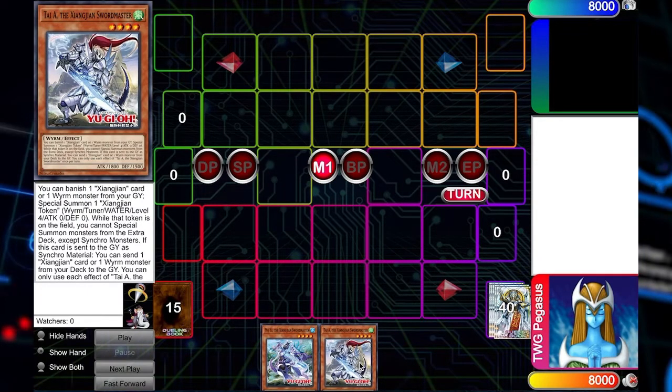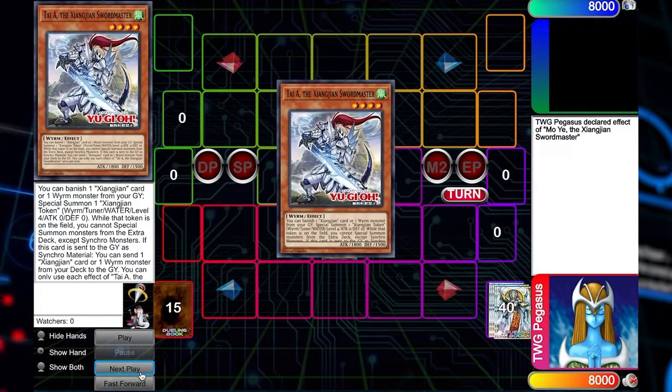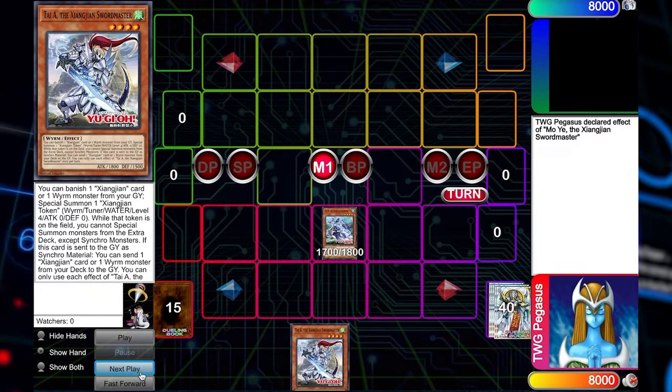It's very Zootiac-ish in the way that it's kind of on paper built in that way. Let's just get into the combo. You start off by normal summoning and revealing the worm, which would be Tai. And then from there you special summon the token. From there you go into the synchro eight.